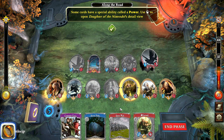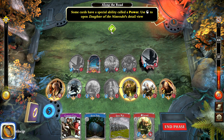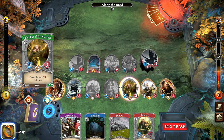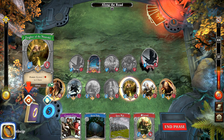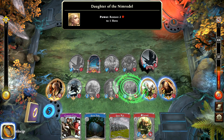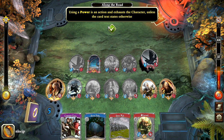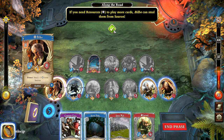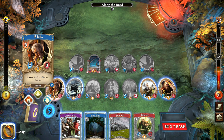Some cards have a special ability called power — a unique ability you can activate once per round. For example, the ability to heal. When a character has a power available, you see a little buzz-saw hurricane kind of symbol — that's their power ability. We're going to use that to heal poor Glowin, who has taken a lot of damage this round. Using a power exhausts the character and uses their action. Bilbo can actually steal resources — that's Bilbo's power. So we'll steal some resources from Sauron, which is great. We've completed the goal for this location.